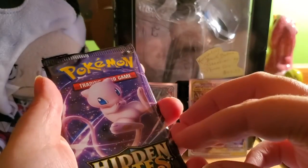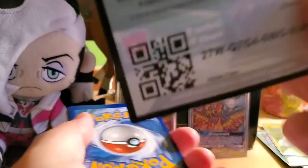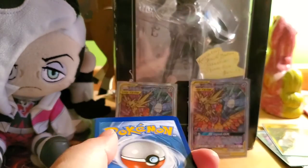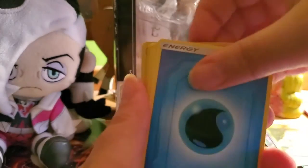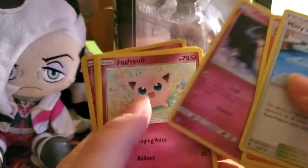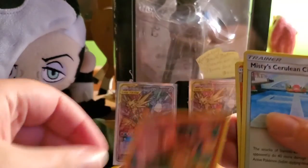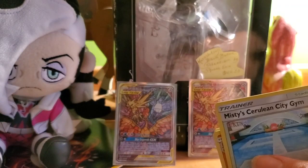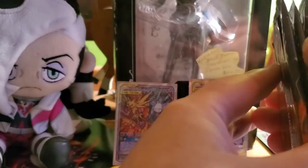I have a feeling this may be resealed — I hope not. Pack four: water energy, Misty's Cerulean City Gym, Charmeleon, Koga's Trap, Pikachu, Clefairy, Jigglypuff, Caterpie, Paris, reverse holo Mr. Mime, and an Erica's Hospitality non-holo rare. Elite trainer box number two, you are not doing very well right now — but we've still got six of you left.